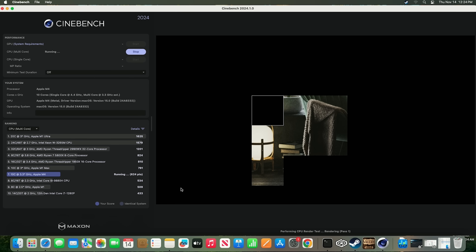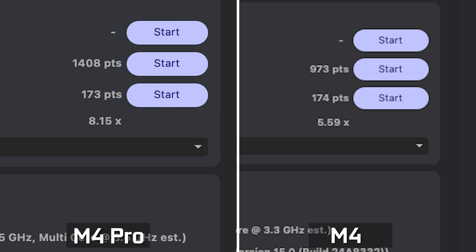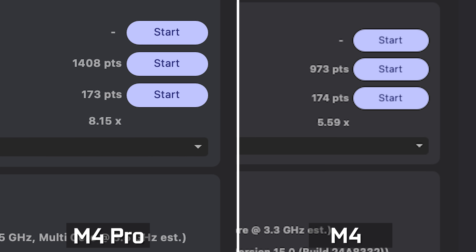Moving over to Cinebench, also a CPU benchmark, we're getting around 1,400 multi-core and 173 single-core on the M4 Pro chip. On the standard M4, we're getting just under 1,000 — 973 on multi-core and 174 on single-core.